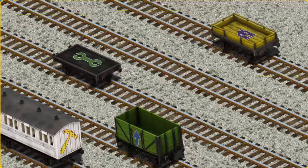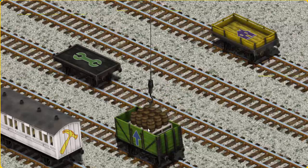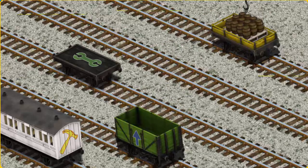Now the cargo must be loaded. Show Cranky where the yellow flatbed with the picture of a purple house is. Try again. You found it!